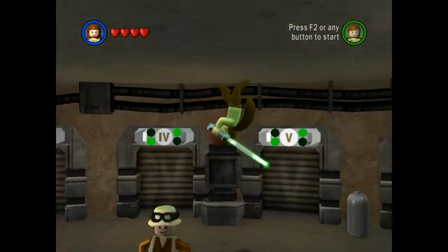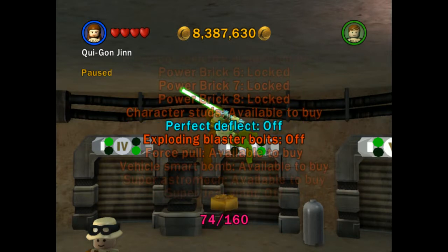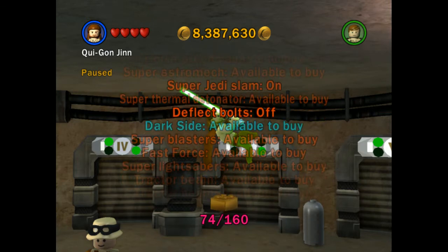You can only use the super Jedi slam in free play, not in missions, but that's fine. We also got to the extras menu - we managed to get Perfect Deflect, and Super Jedi Slam was turned off for some reason so we turned it back on. We also purchased Deflect Bolts - when this red brick is turned on, every single bullet that comes at me gets deflected off me even if I don't actively deflect. The only things that can damage you are falling off the map, explosives, or melee attacks.